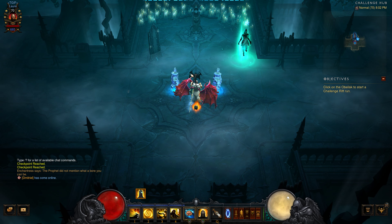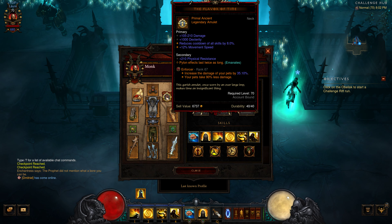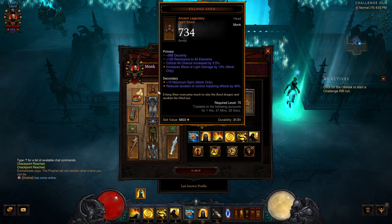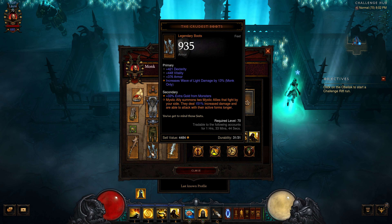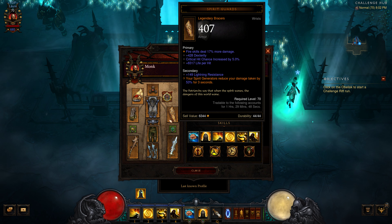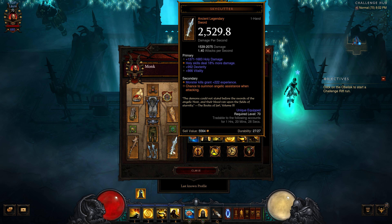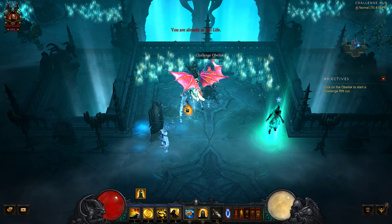Welcome back to Diablo 3. This is Rift Challenge 327 on the Asia server. We've got the Monk. We have a Flavor of Time as a primal — it looks like Legacy of Dreams but it is not. We don't have a set, we have some janky stuff. We have some good boots. The water mystic ally spirit generators reduce damage taken for three seconds — okay that's for a demon hunter, but it helps reduce damage. We have 685 paragon and definitely no altar.